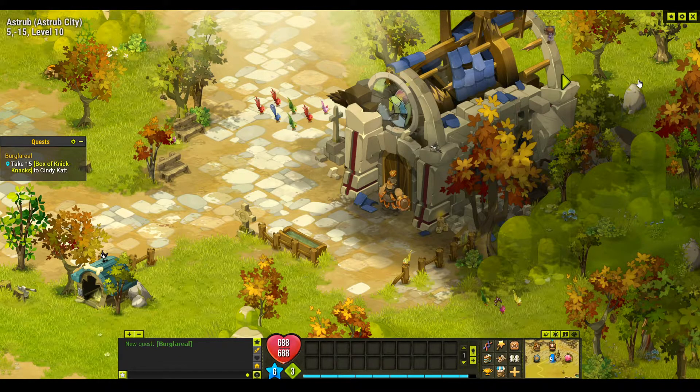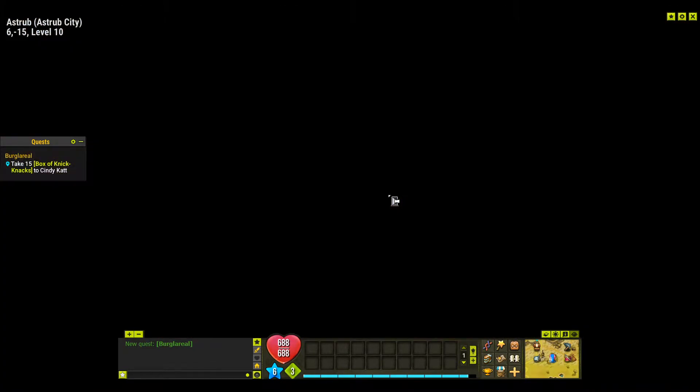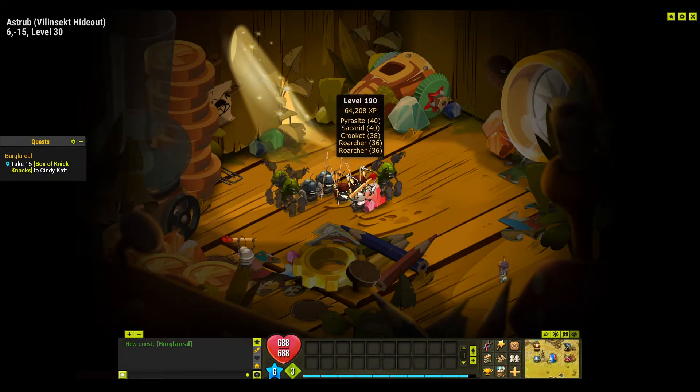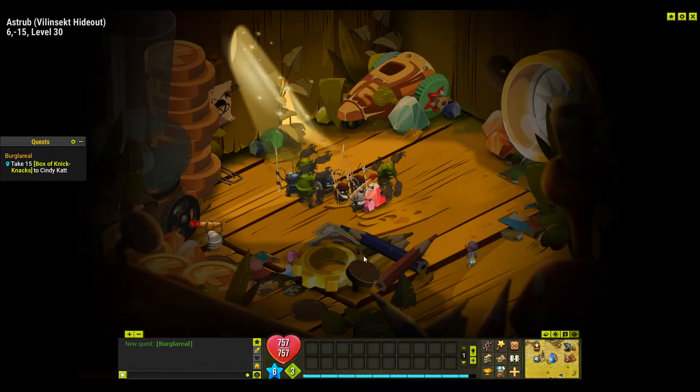We have to take 15 boxes of knickknacks to Cindy. To do that we fight Kick Roaches in their lair or the Villain Sanct spawns. Once inside the jeweler's, go up the stairs and use the Y key to see interactive items. There's a little mouse hole - click on it and you're teleported to an interesting area where you can fight enemies and start dropping boxes of knickknacks.